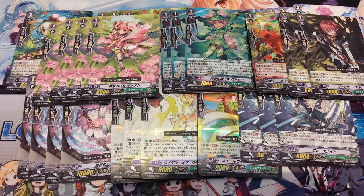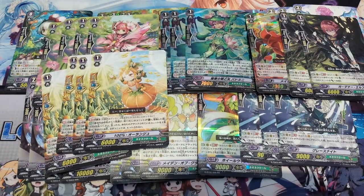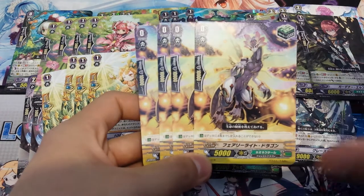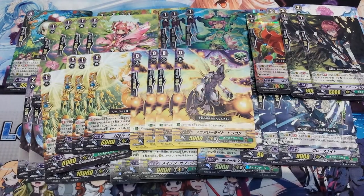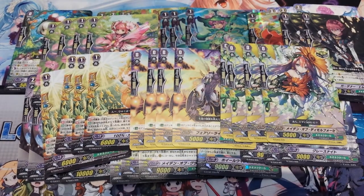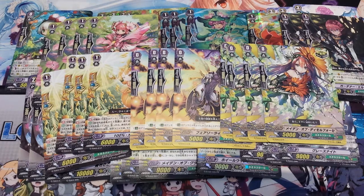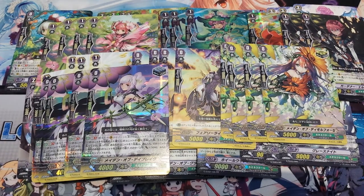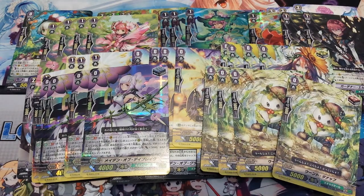To round off, we run 4 normal sentinels — the common cute pumpkin ones, so no unflipping. We run 4 heals, 4 criticals — the art style for Neonectar is quite nice for a trial deck. We also run 4 stand triggers and 4 draw triggers. Just standard rainbow triggers; you can't do much with them but they still work.